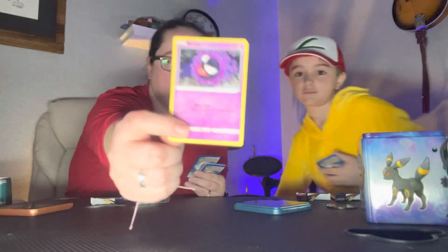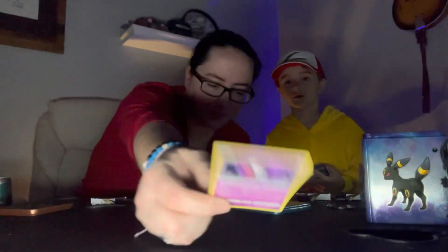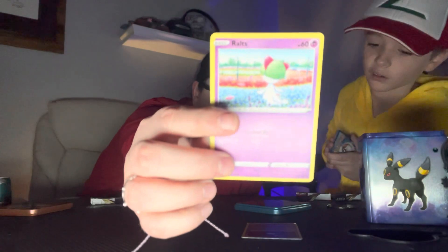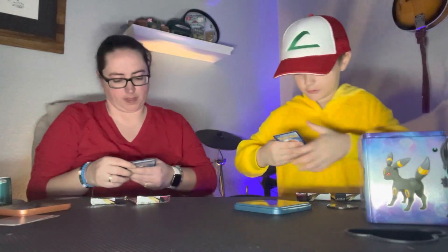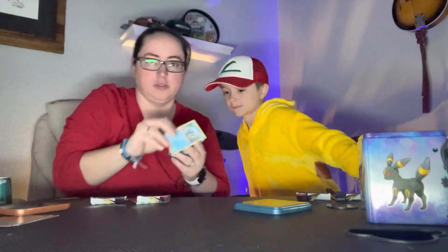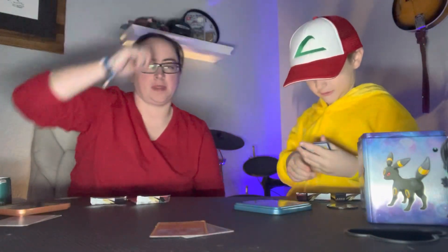You got a Glace with 50 HP. My first card is a Wailord with 60 HP - 10% more, so she wins that. Next one? Cubchoo - 70 HP. I already have one of these but they're really good. I've got a Castform, which has the same HP - so it's a tie.